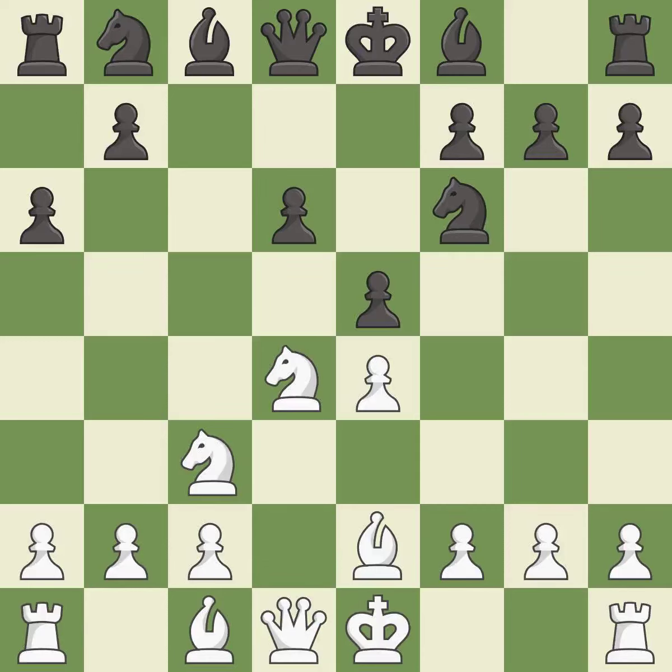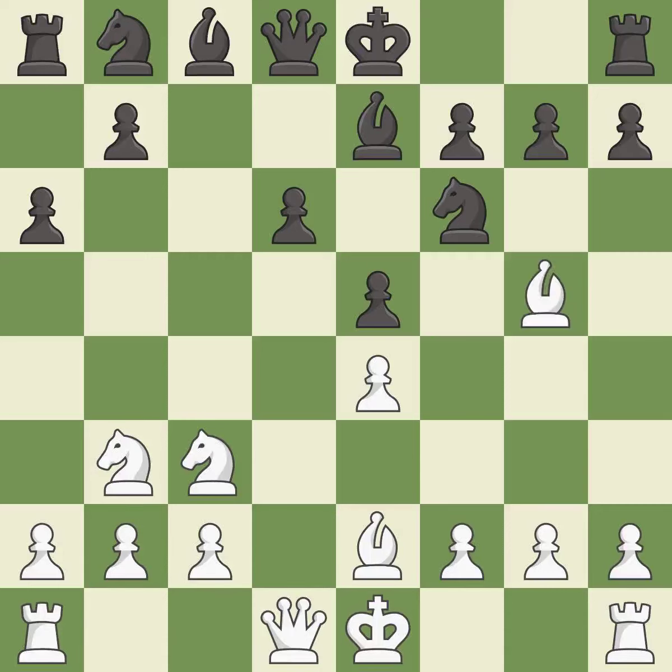E5 attacks the d4 knight and prepares to develop the dark-squared bishop to e7. Nb3 retreats the knight to the queen's side, where it controls the e5, c5, and d4 squares. Bb7 develops the bishop and prepares to castle. This activates a bishop by developing it off of its starting square.